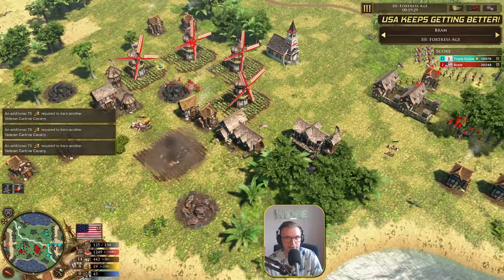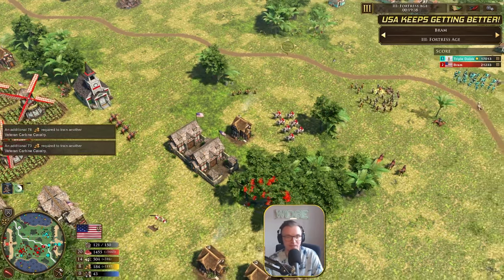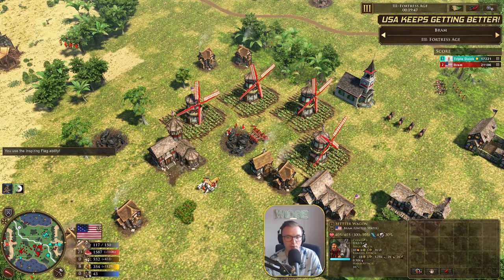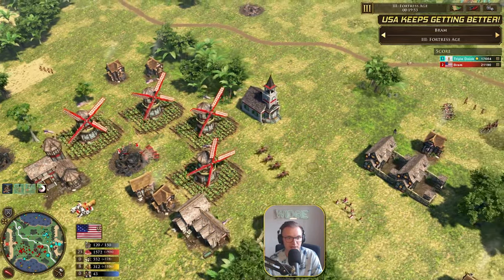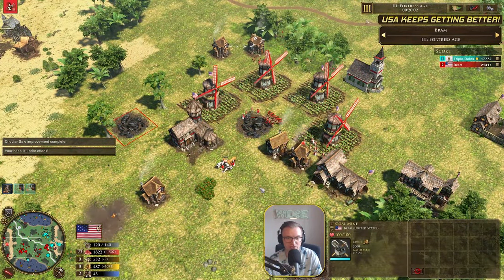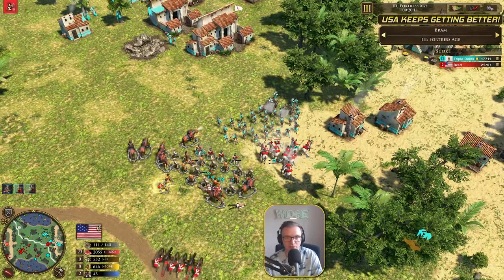Sharpshooters and Carbine Cavalry — we're now transitioning into the Sharpshooter Carbine Cavalry composition in age three. That is developing. Continuing with the market upgrades — Circular Saw now underway. And those two Coalfields you can see there — 3.12 coin a second. Absolutely insane. The amount of coin coming in now — only eight vils on coin and look how fast it's shooting up. These Coalfields have 2,000 coin each, so that's 4,000 coin that you can mine safely on your TC.